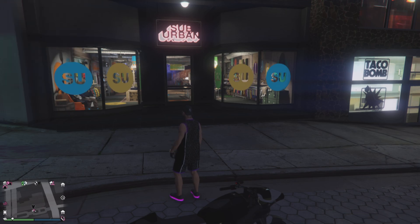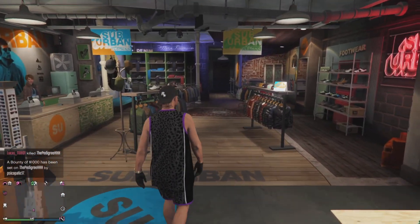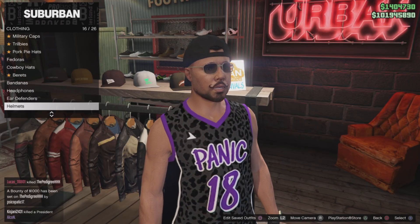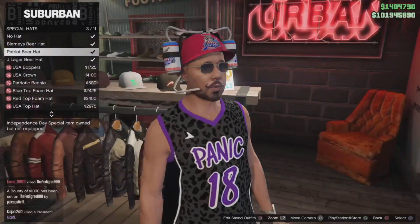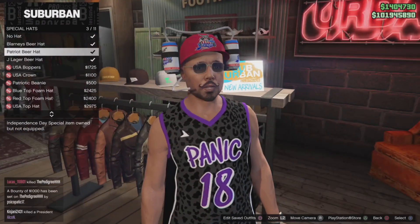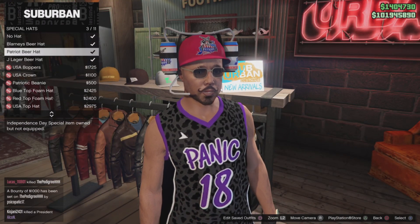In the clothing shop, go into the section that says Browse Hats, open up the big menu, and browse down to Special Hats — right here. All your unlocked caps will be listed here. I have unlocked the Patriot Special Beer cap and this is how it looks. Simply equip whichever ones you have unlocked from this section.